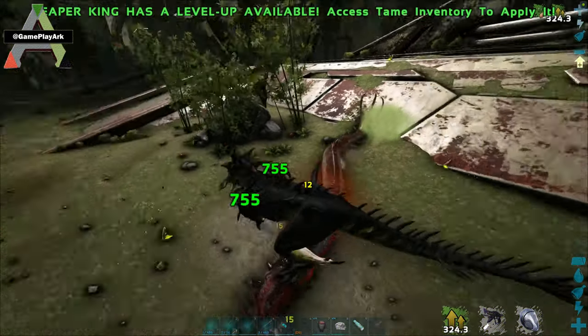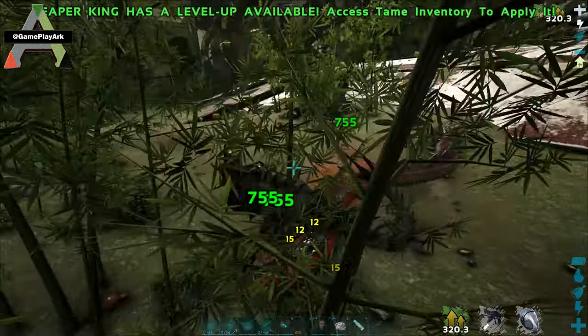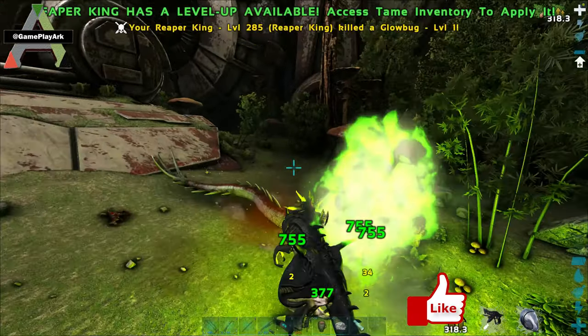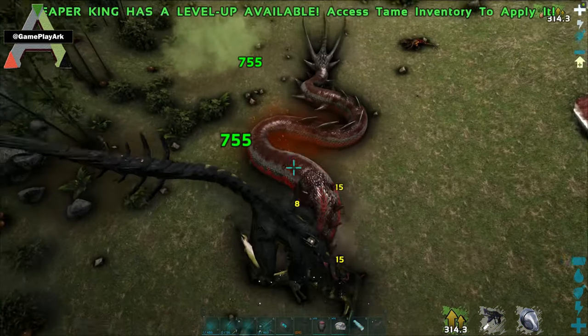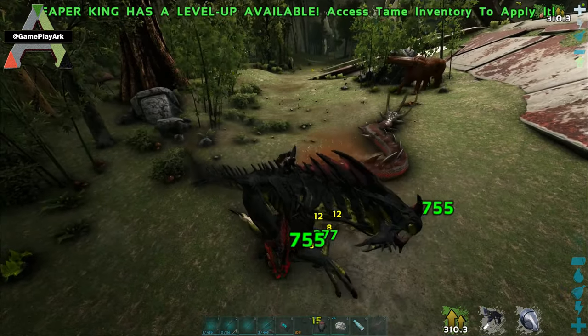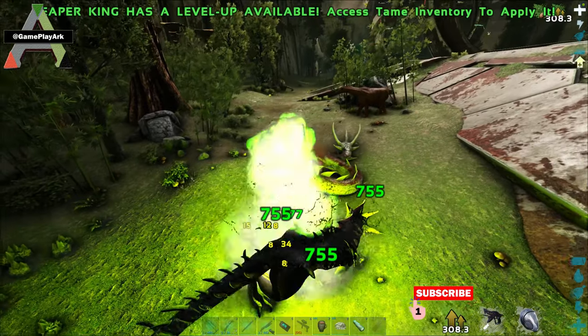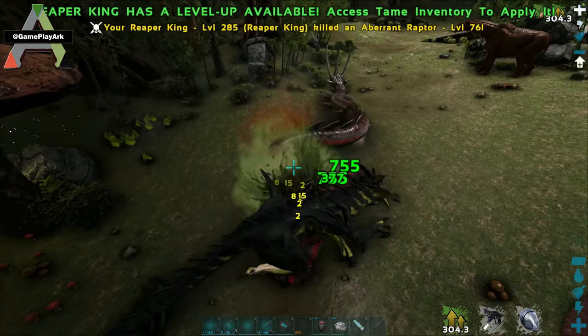As you can see, it's pretty fast and nasty. But with the Reaper King, it's an easy kill, because the Reaper King has natural armor on it, so its damage is really small. And its poison is not doing any damage to the Reaper — so that's good in both ways.